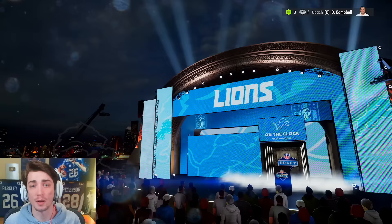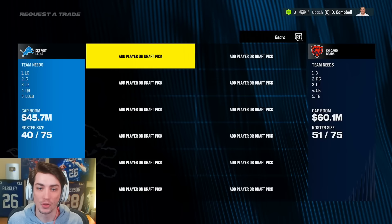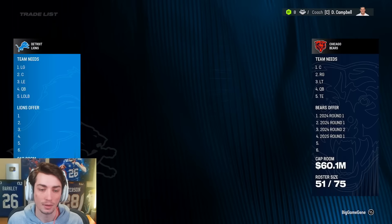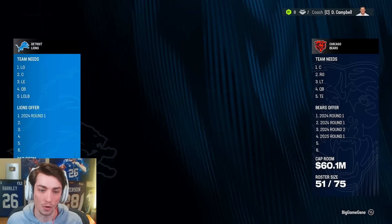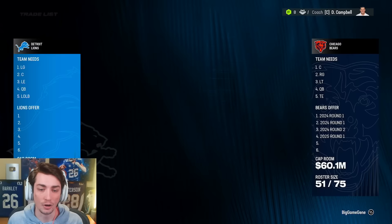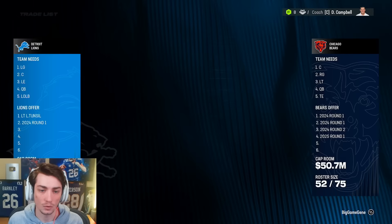I think it's going to be trading with the Bears. We'll take six, we'll take 15, I'd like 47 and a first next year if possible. It's actually not too far off. So is this the moment we should include Laramie Tunsil in the trade? How close does that get us? That's actually not too far, so let's add Laramie Tunsil and the number one overall pick.